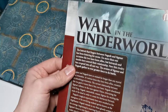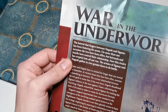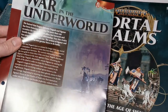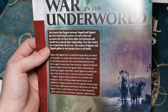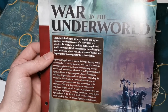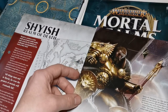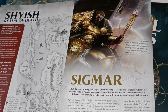War in the Underworld: the hatred that lingers between Nagash and Sigmar has been festering for aeons. On more than one occasion the two have been allies, but betrayals and insults have soured their relationship. Now this rivalry has erupted into all-out war. A quick bit of history you'll learn in future issues: Sigmar and Nagash have teamed up many times to defeat the forces of chaos because they both hate chaos, but since the Times of Legend at the beginning of Age of Sigmar, they've been on and off.